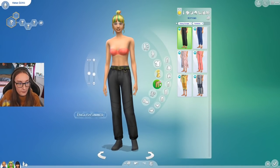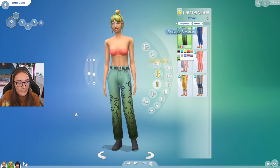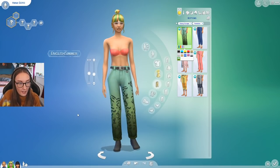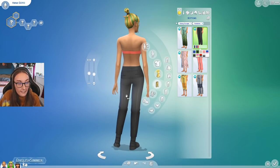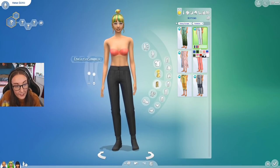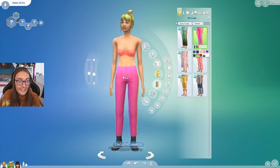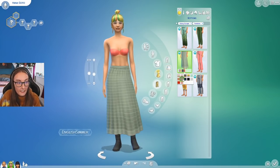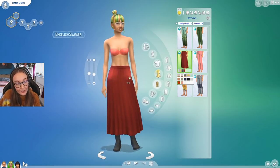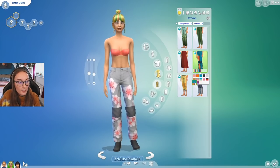Moving on to the trousers — we get six bottoms. They're kind of what you come to expect with this sort of theme; a lot of them are baggy and look like you could climb a mountain in them. I do like these trousers though. These kind of remind me of something from Luxury Party but they fit better. Then obviously we have the long skirt that matches the jumper — it looks like something we got recently in Tiny Living or Nifty Knitting.